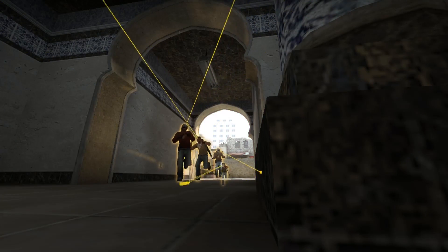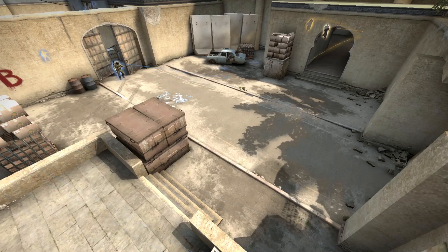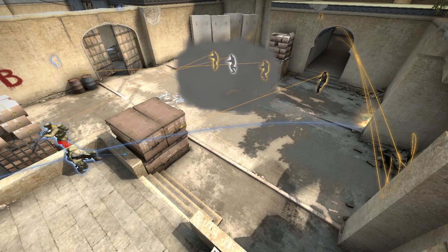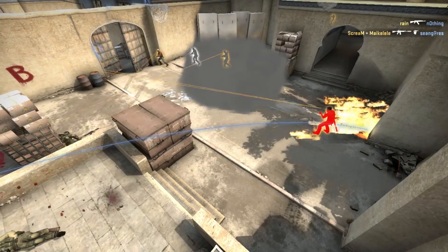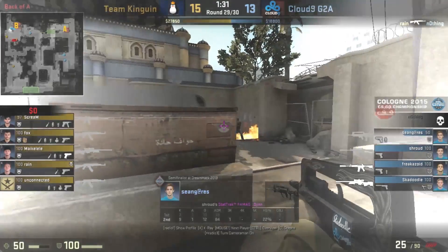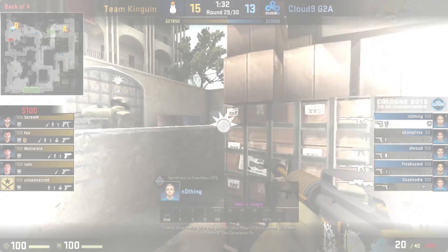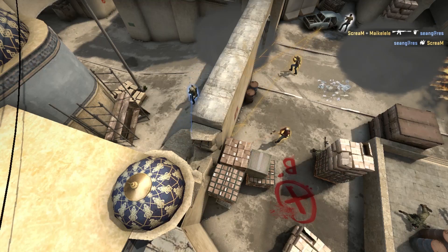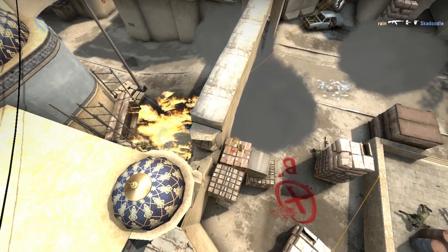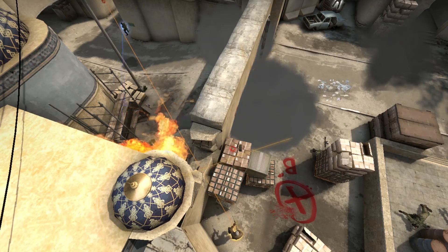Yes that's right, I said a B rush. A lot of teams are pretty clueless when they rush B, but Kinguin make great use of their utility by doing the standard smoke and flash out on the site, but then followed up by numerous flashes into the fence. The fence flashes are absolutely key as they don't blind the Kinguin side as they enter onto site, but totally blinds Sean Gares at Big Box as well as Nothing, who doesn't even have the chance to dodge them behind the smoke. This allows for some easy entries and super fast control of the B site. It's then just a case of using the rest of the smokes and molotovs to further delay Cloud9's retake to win the round and the game.